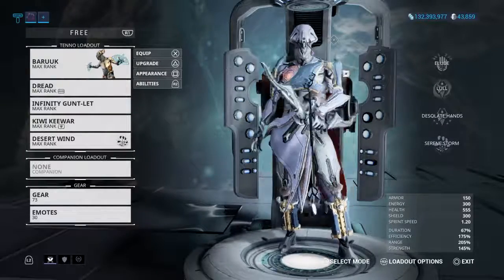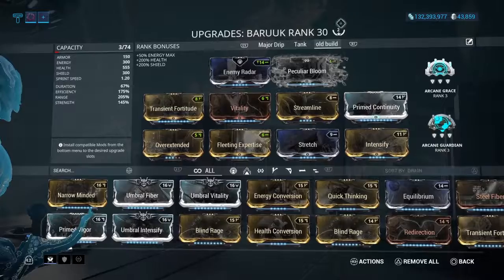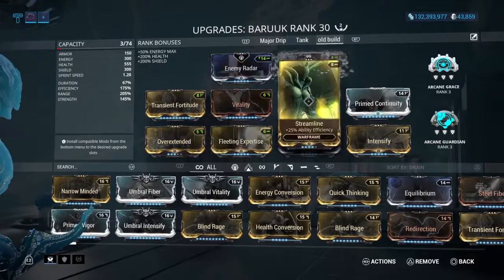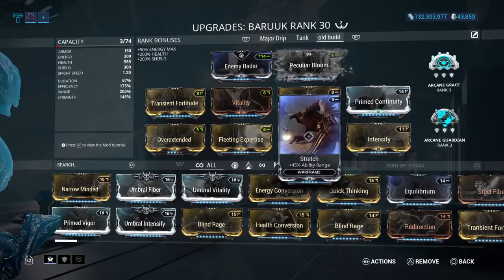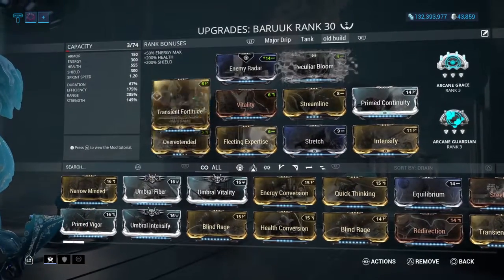I got three Baruuk builds for you today. The first build is for mid-tier content — nothing too crazy. We got Chainsene, Vitality, Streamline, Continuity, Intensify, Stretch, Fleeting, and a level 3 Overextended to get 200% range.